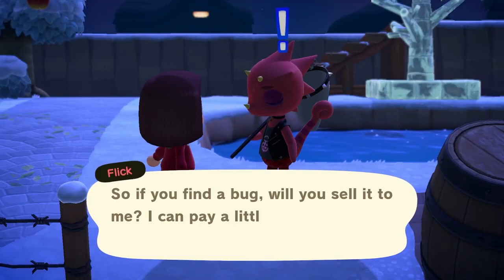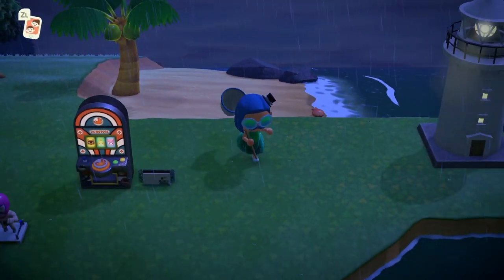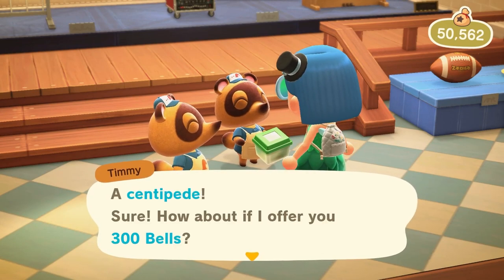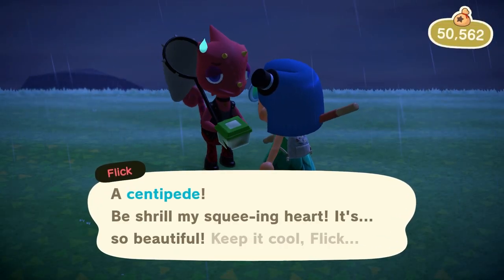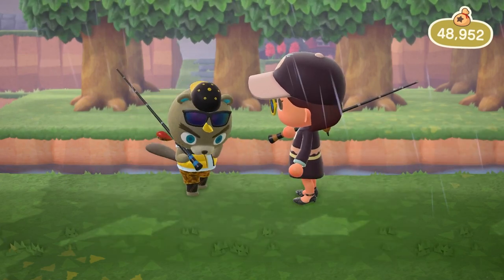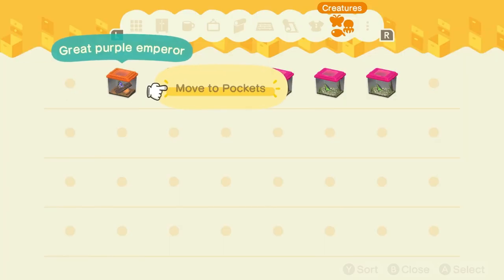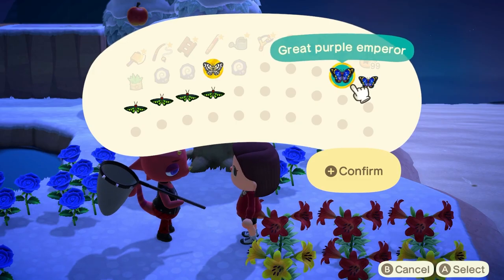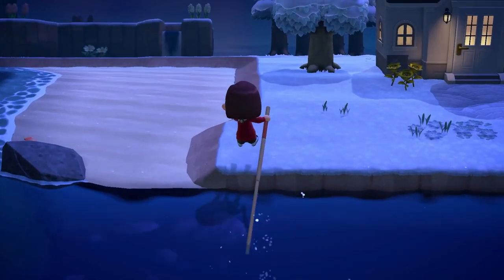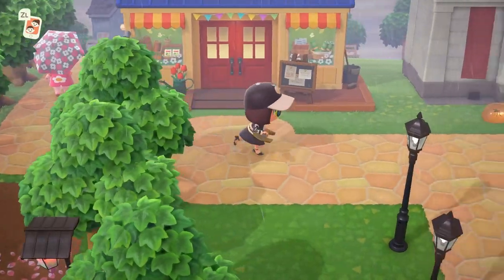Let's start with Flick. This artsy chameleon loves bugs — so much so that he buys any bugs you catch with your net for 150% of what Nook's Cranny does. You can store bugs in your storage, in your house, or around your island if you want to take up the space and wait for him to return. Both Flick and CJ fall into the normal bi-weekly rotation of special characters, each having a chance to show up once every 9 days. Flick shows up at 5am and sticks around until 5am the following day, which means he's around after Nook's Cranny is closed — so no selling your bugs to the market box that eats 20% of your profit.